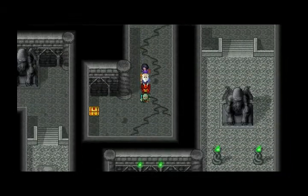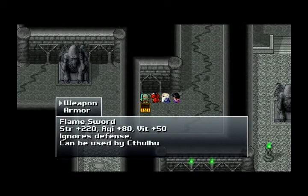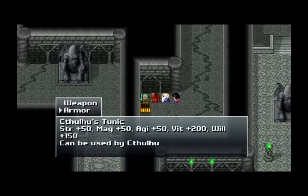And there she is right there. Let's equip it - it's pretty awesome actually. You've got Strength 50, Magic 50, Agility 50, Vitality 200, Will 150. Can be used by Cthulhu. So we'll put that bad boy on.